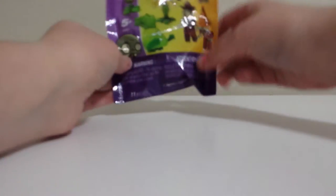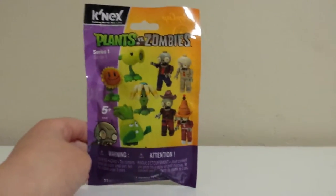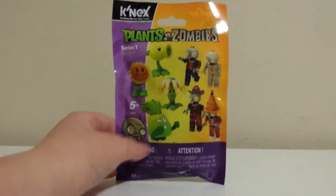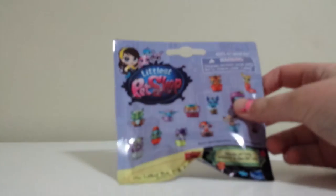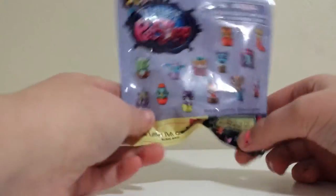Hello everyone, this is Keiko getting 101, and today I'm here to show you to open two Plants vs Zombies series one. These are ages five and up and this is assembly required. I'm also here to open these Little Pet Shop, but I'm not actually going to be opening these — my little sister Brianna is going to open this for you guys.